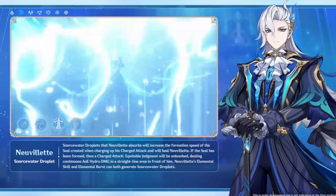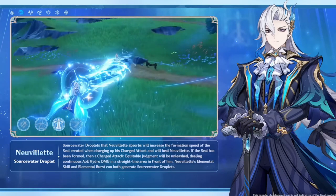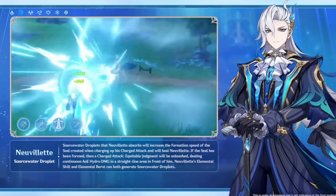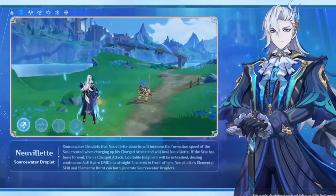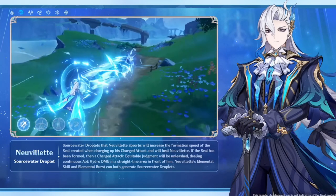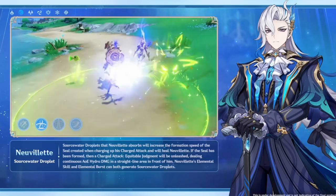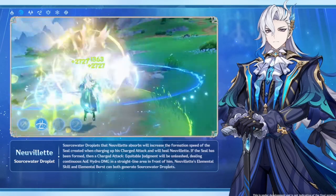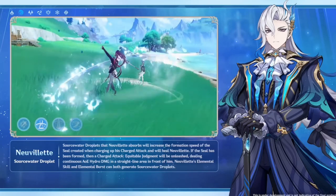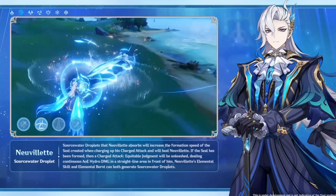Let's start with Nouvelette, who scales off of HP and benefits from the Prototype Amber a little more than Risley. The whole kit is focused on charging up incredible beams — to charge those beams you have to absorb orbs. The more characters you have in your party of different elemental types, the more orbs you'll generate and the faster you'll absorb them. You want to play Nouvelette with teams that have four different elements, making them your healer and hydro applicator, which opens up a ton of other options for the other three party members.